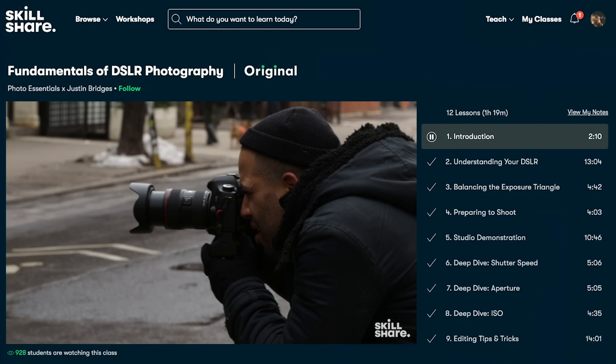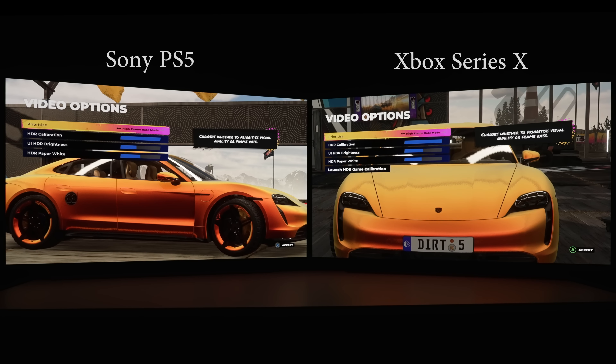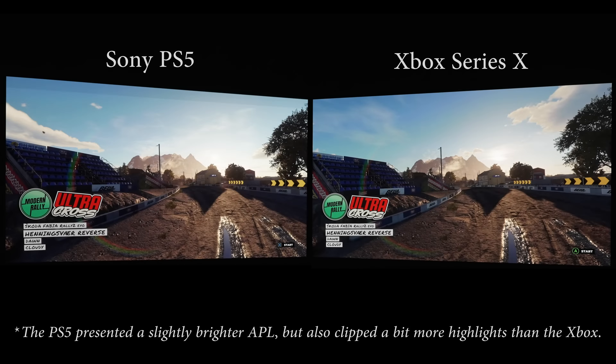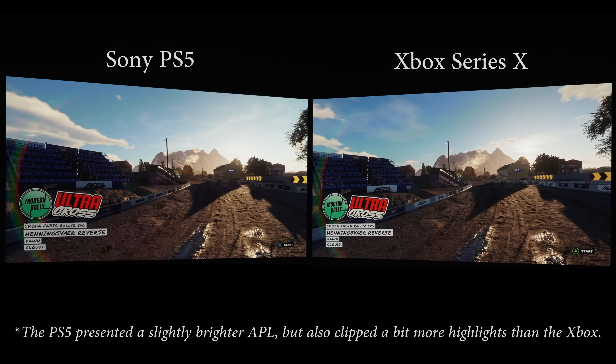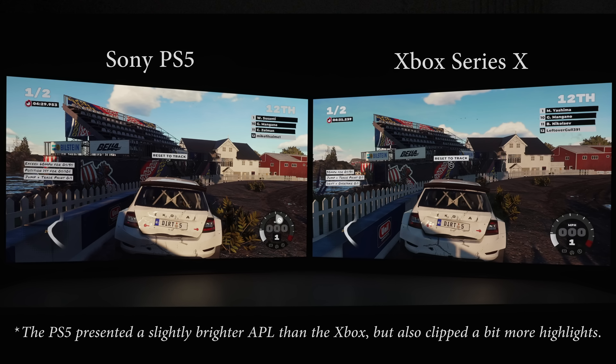The next game we're going to compare is Dirt 5, and in-game both the Sony PS5 and the Xbox Series X have been set to use the High Frame Rate mode, which outputs at 120fps. Just like I demonstrated in my previous PS5 120fps vs 60fps video, the crowd is also missing from the 120fps version on the Xbox Series X, meaning the game engine omits the crowd to hit 120fps — probably due to hardware limitations on both consoles. Analyzing other graphical elements, the PS5 managed to render a bit more texture and detail than the Xbox Series X, for example around the skid marks.